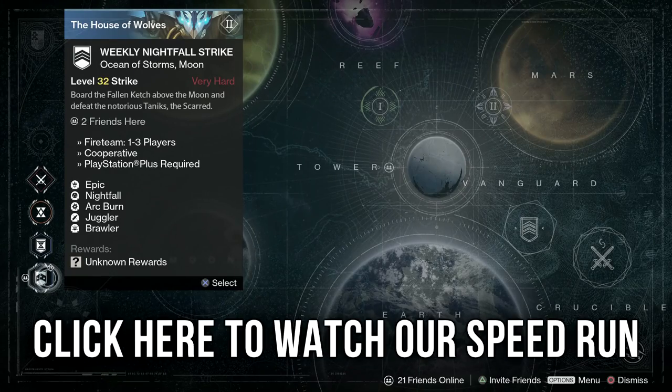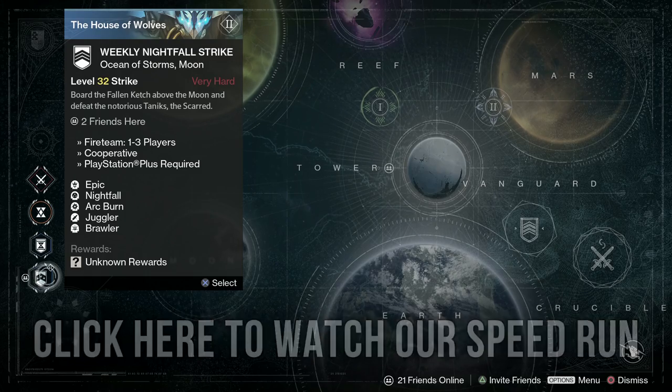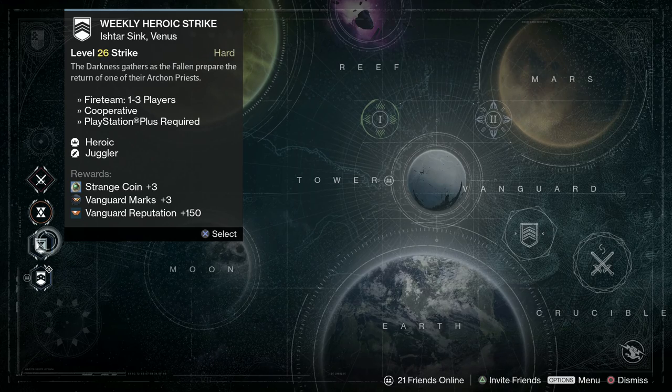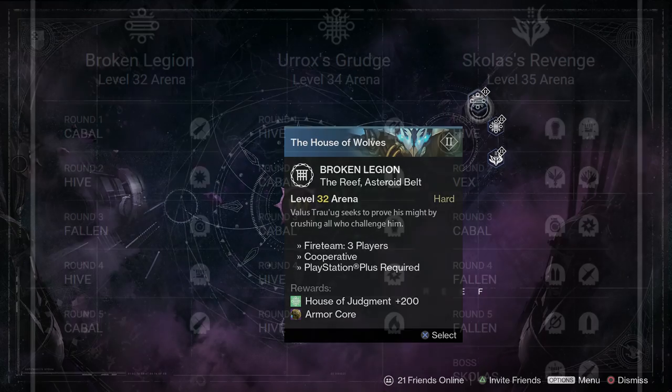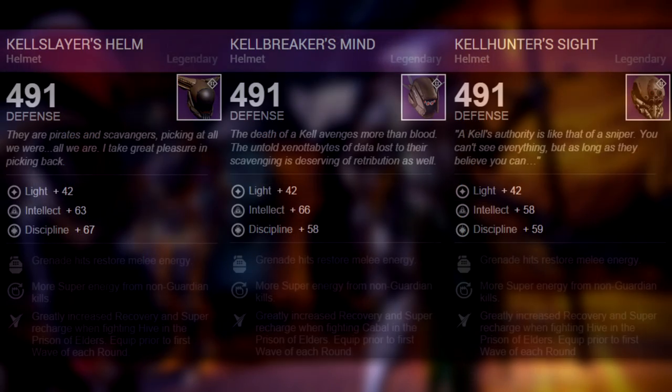For the Nightfall this week it's the Trader's Catch with arc burn, brawler, and juggler. Be careful in there since pretty much everything does arc damage in this strike. The weekly is the Winner's Run strike with the juggler modifier. For Prison of Elders, 32 is Valus Ta'aurc with juggler, and 35 is Urox with solar burn and skulls. Skolas has the brawler and juggler modifiers.